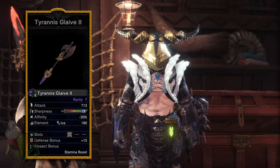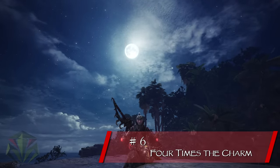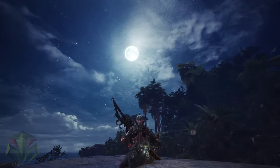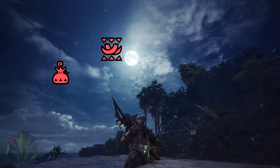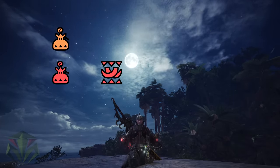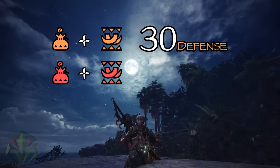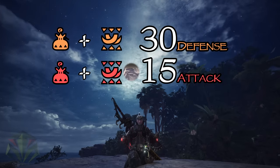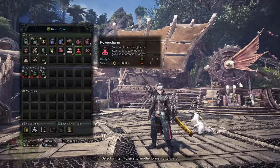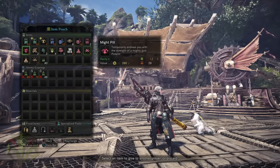Speaking of hidden powers, the next one has to do with several very important items that are an absolute necessity to make you passively a better, more powerful hunter, but they can easily be overlooked. Those items are the Power Charm, the Power Talon, Armor Charm, and the Armor Talon. Both the Armor Charm and Armor Talon stack to increase your defense, and the Power Charm and Power Talon stack to increase your attack. And it's important to note that these are not consumable items. To gain these buffs, all you have to do is have these items sit in your inventory.